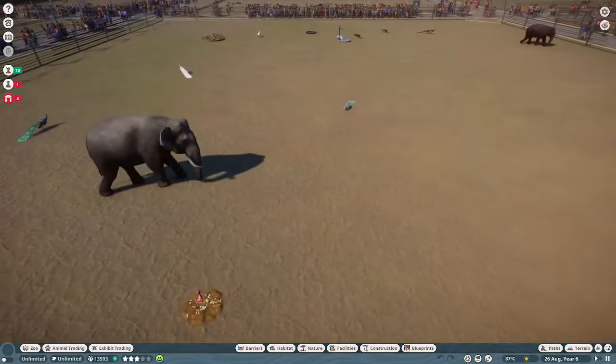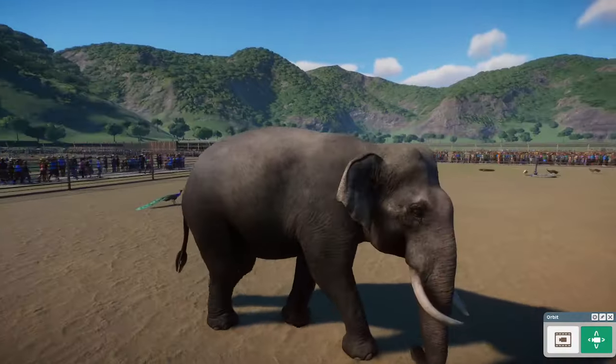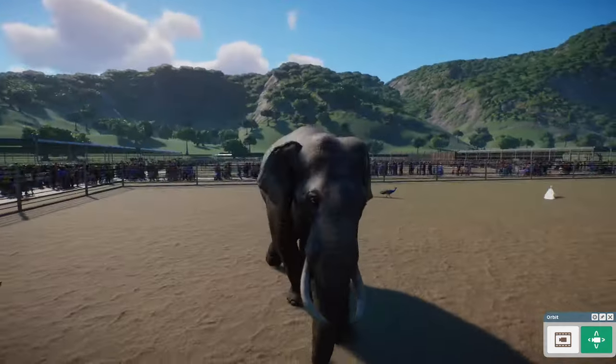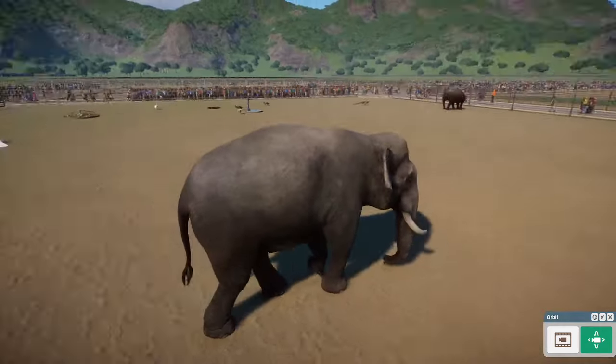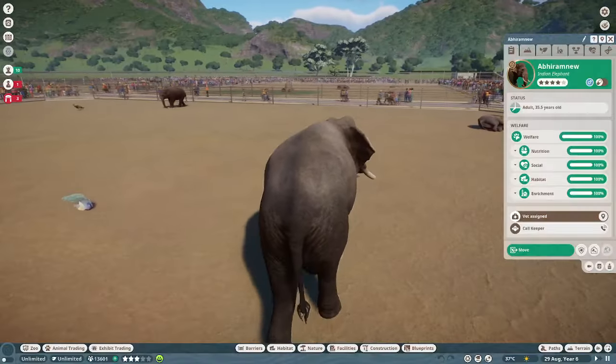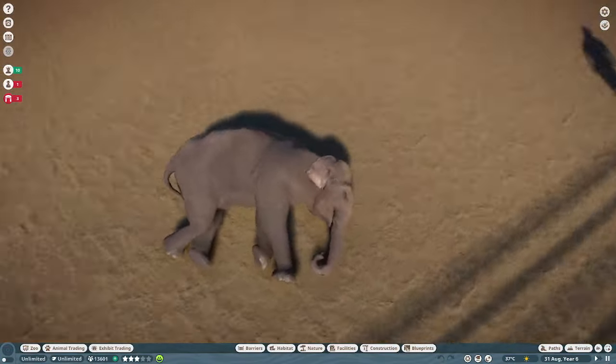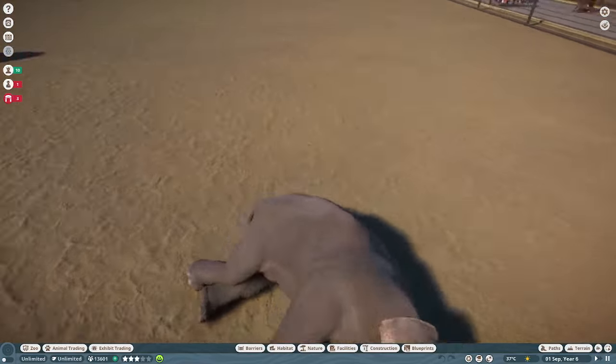The animal in here that has had probably the biggest change was our Indian Elephant — not so much in the tusks, but to the shape of the head and the color variation. You can now have a much grayer Asian Elephant, and yeah, they look really good.